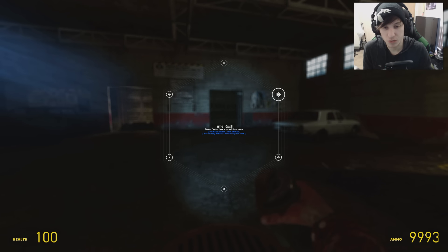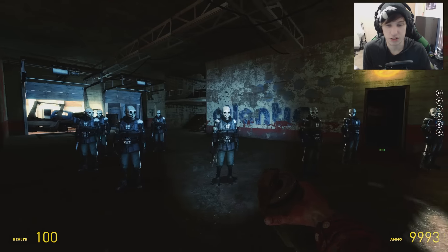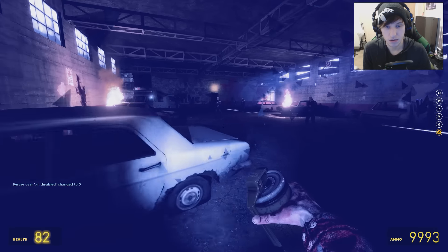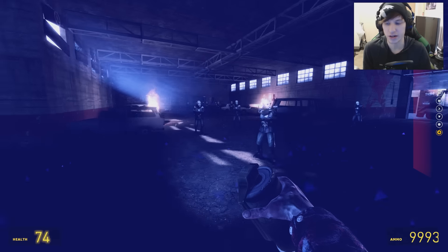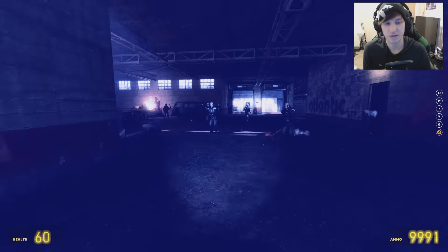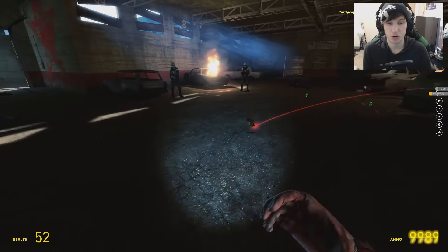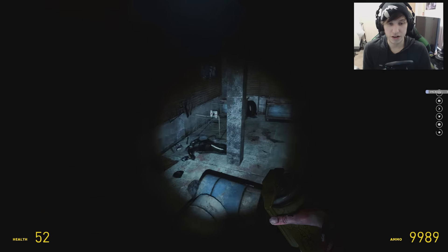Next one is Time Rush: you move faster than normal time does. I'm gonna spawn a few combine. I spawned some Metro Police — they're just walking around. I'm going to re-enable their thinking so they'll be trying to come at me with stun sticks and shoot at me, but I have an upper hand. As you can see, time for them is slowed but time for me is not, so I appear to be moving much quicker. I can throw grenades — which do go slow because everything but me is affected — and then re-enable it when convenient, boom, killed by a grenade.